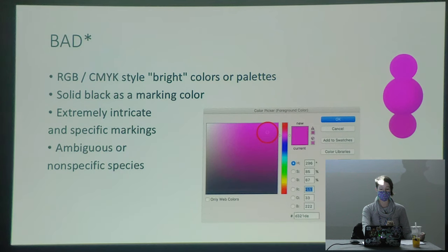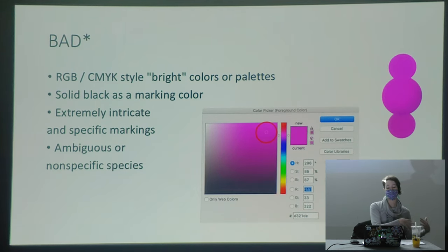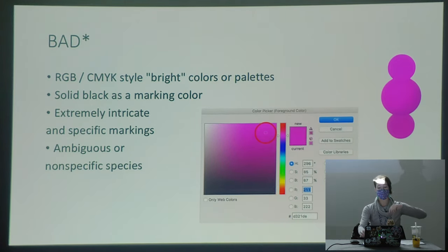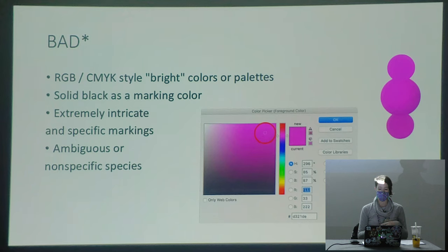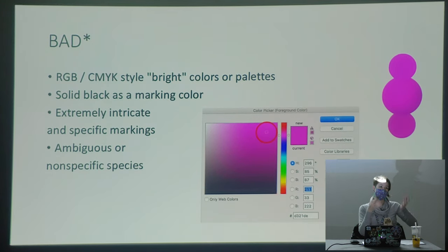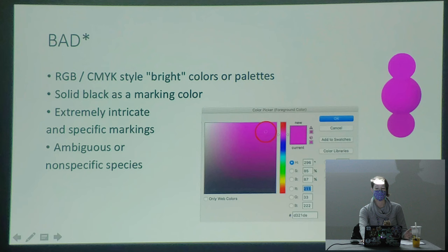The same goes for solid black. Solid black is really hard to shade because most artists use black as their line art color. If your character has solid black markings, you can't shade any darker, so artists often cheat by pulling that color swatch to a very dark gray instead, so they can shade back to solid black. Intricate markings can also be really hard for suit makers who need to hand sew or airbrush them. A big theme of this panel: detail equals time, and time equals money — so be prepared for a complexity fee.